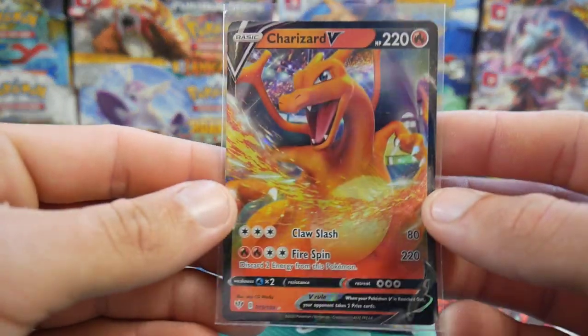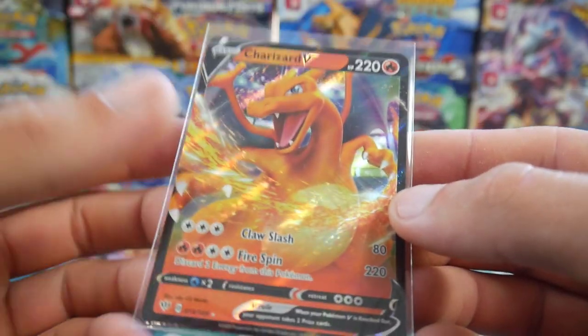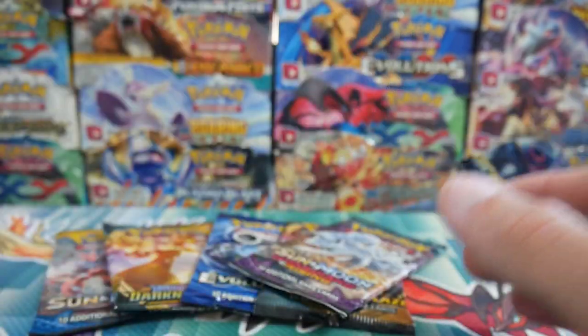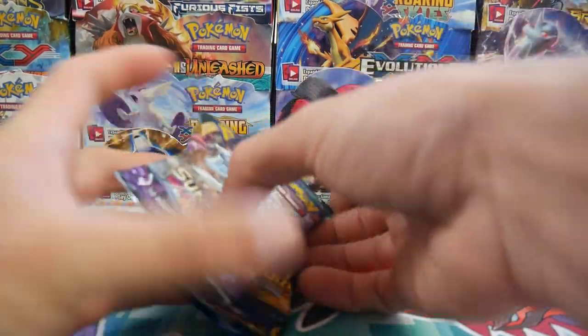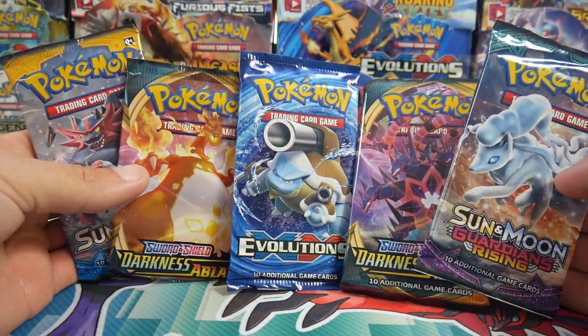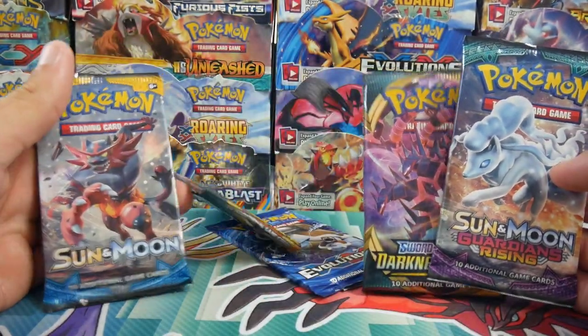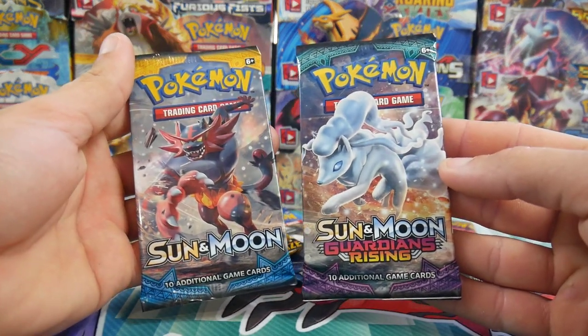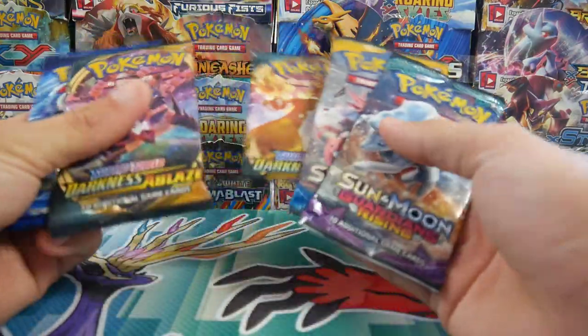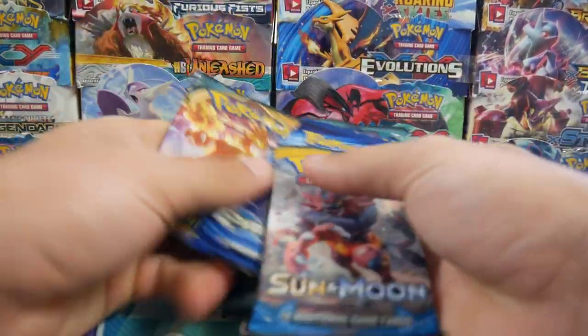She got this Charizard V, and it made me think — this is my first Charizard out of the Darkness of Blaze booster packs. It's my first Charizard, so I thought let's just open up the rest of them. I had a few other ones too: some Evolutions, two Darkness of Blaze, a Guardians Rising, and a Sun and Moon base — no idea where they came from, but they were in the cupboard.